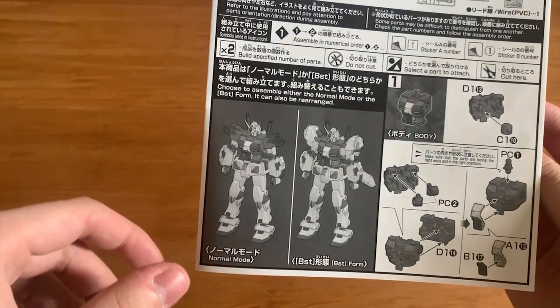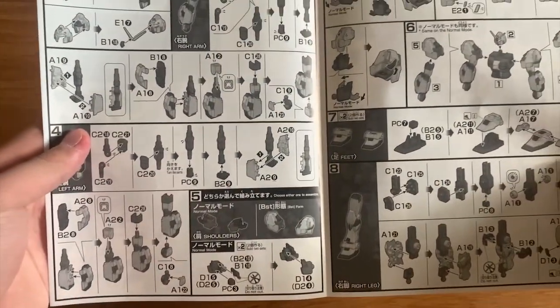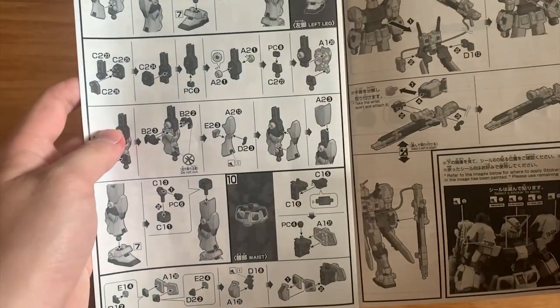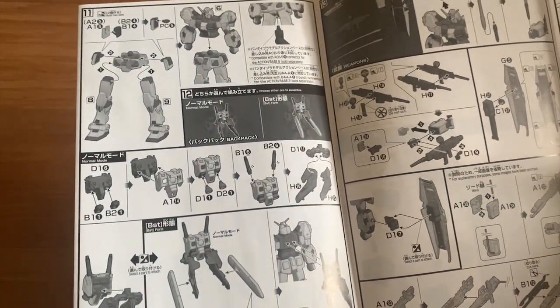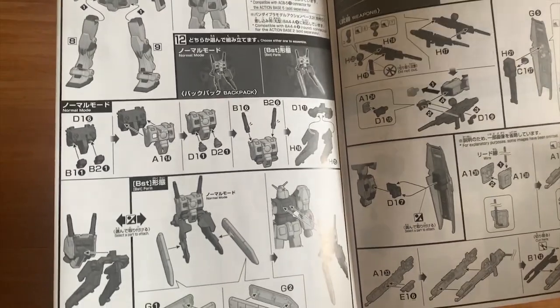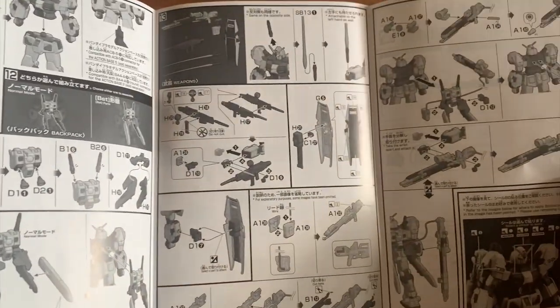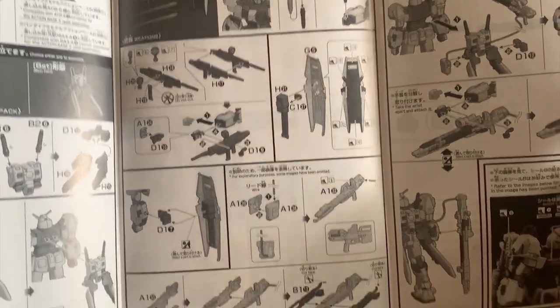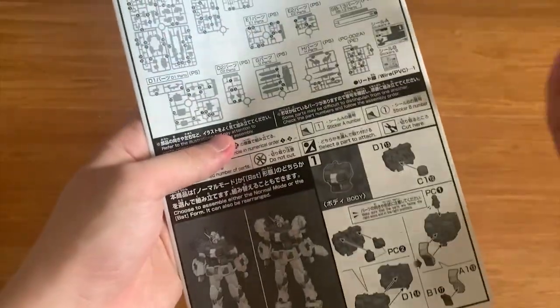The G04 features Normal Mode and the BST form. The backpack and shoulders can switch between Normal Mode and BST form. We also have the shield with a large piece of stickers, and some markings as well.